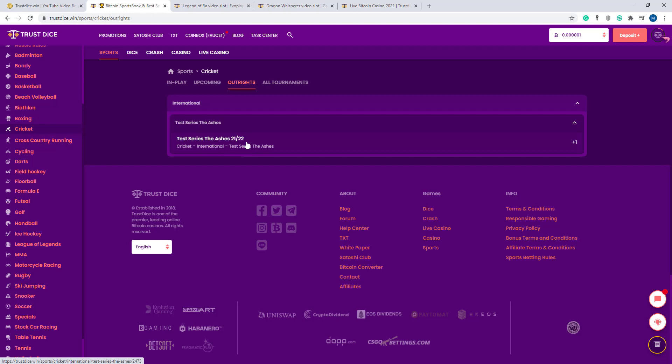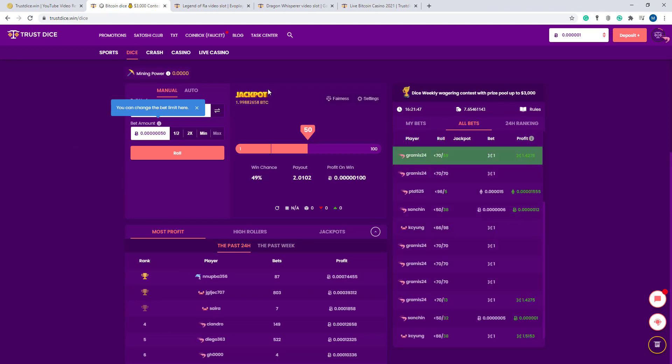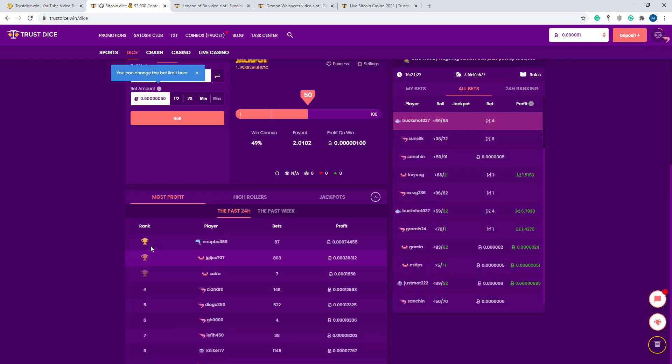Now the dice section — just press here and you can see the dice section. There's a manual and auto option — press manual or auto as you prefer. Here the 50/50 option: win chance of 49%, payout of 2.0x, and profit on win shown here. You can also see the rank and rank logo.